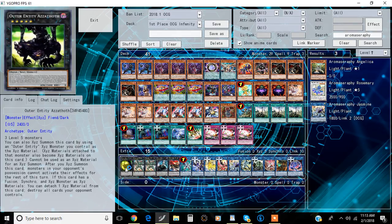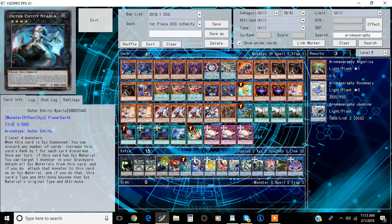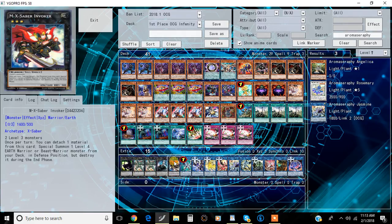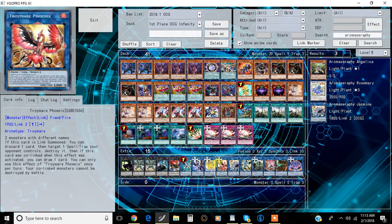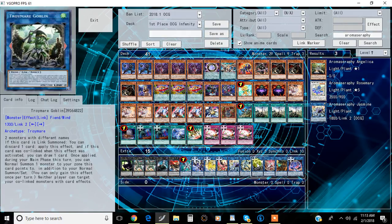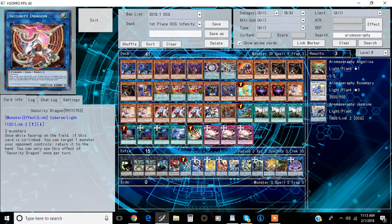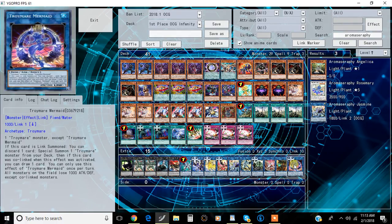One Ultra Entity Azanoth — we're not going to... there's no way... I don't know when we're ever going to get this. We might not ever get this card. Two Emerald. One Nyarl — another card that we're probably never going to get. One Invoker, one Firewall Dragon, one Griffin, one Unicorn, one Phoenix, one Jasmine, one Needlefiber, one Goblin, one Security Dragon, one Cherubini — which is kind of interesting — and one Troymere Mermaid.